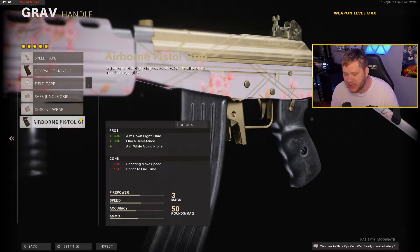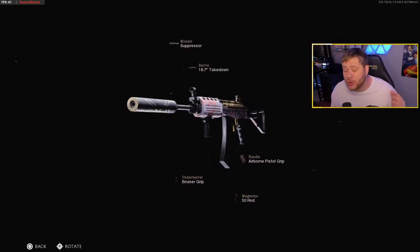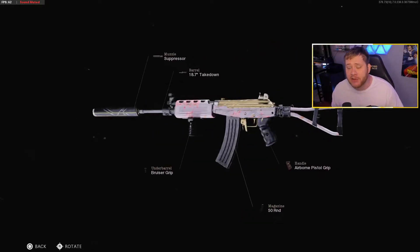For the rear grip we get the Airborne Pistol Grip, which increases ADS speed by 30%, flinch resistance by 90%, and allows you to drop shot while ADS-ing. All very beneficial for aggressive players looking for high kill games or nukes. It's probably the best rear grip in the game with stats like these — trust me on this.